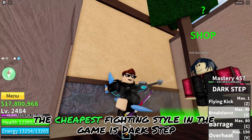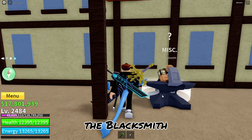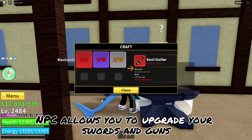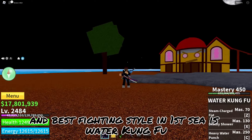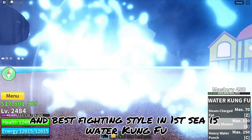The cheapest fighting style in the game is Dark Step. The blacksmith NPC allows you to upgrade your swords and guns. The best accessory in the 1st Sea is Cool Shades, and the best fighting style in the 1st Sea is Kung Fu.